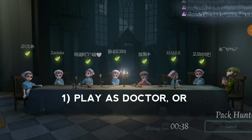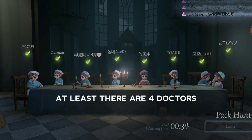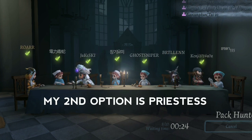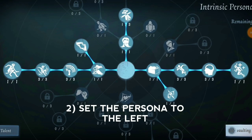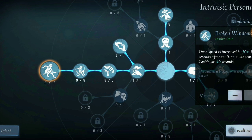First of all, you need to play as the doctor, or at least you need 4 doctors in your team. I'm going to show you my second option as priestess. Before we start, we need to set the persona to the left side because doctor has a very weak voting speed. Don't forget to set it first before we start the game.